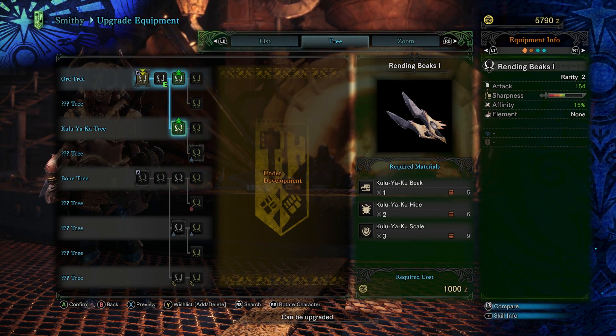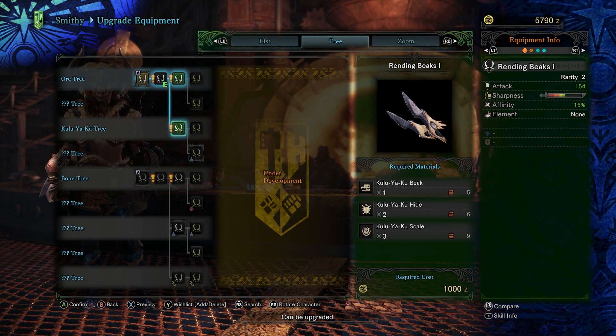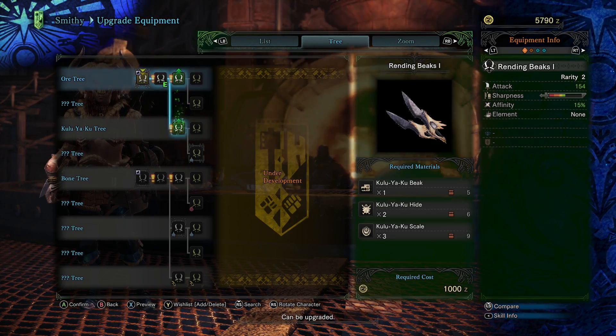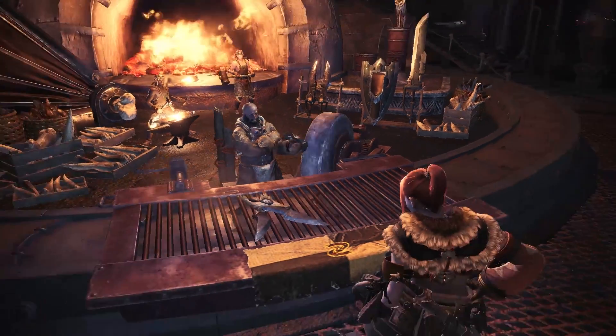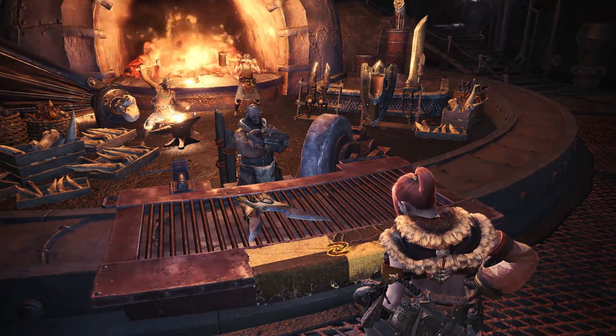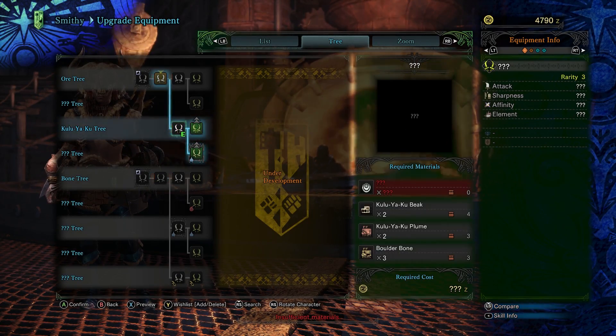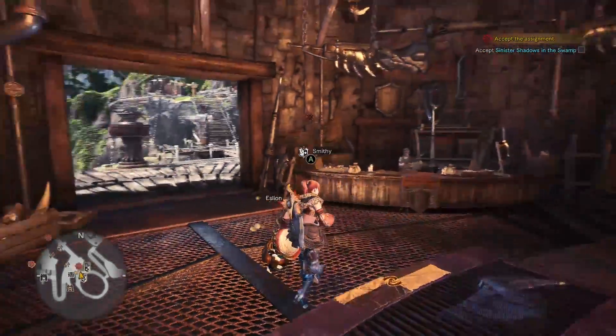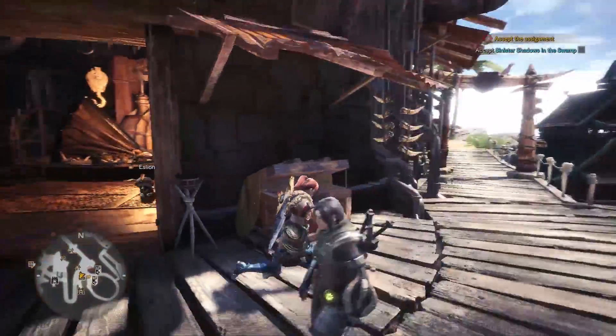We're going to be using some Kulu-flavored dual blades, and my co-op partner will be using a fancy new heavy bow gun, doing some cutting combos — just slice, slice, slice, slice. I've decided the heavy bow gun is fun and I really like using it.